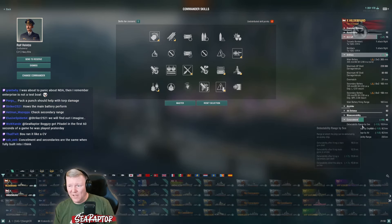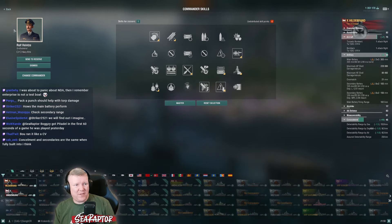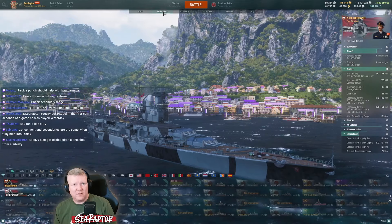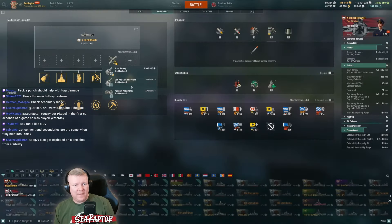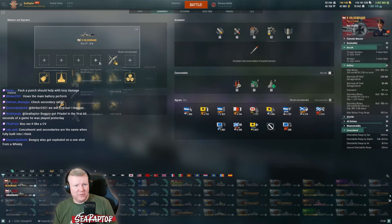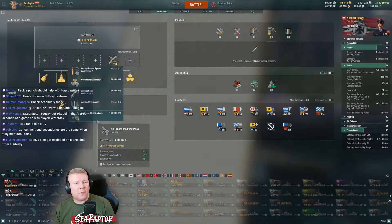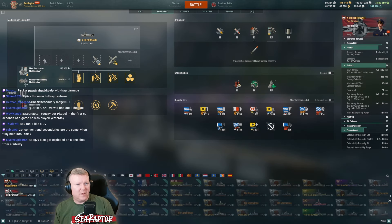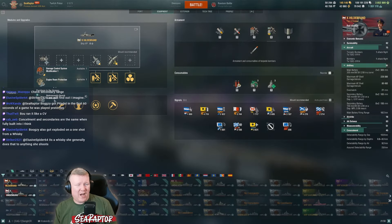Interesting - so you could build this almost like a Zeppelin, like a bit of a brawly Zeppelin. Let's do some things with the modules first and then we'll know. You're 100% going to take concealment here for sure. They're not giving me the plane modules in slot six, which they probably should. They're giving me the one in slot three, which I'll take.